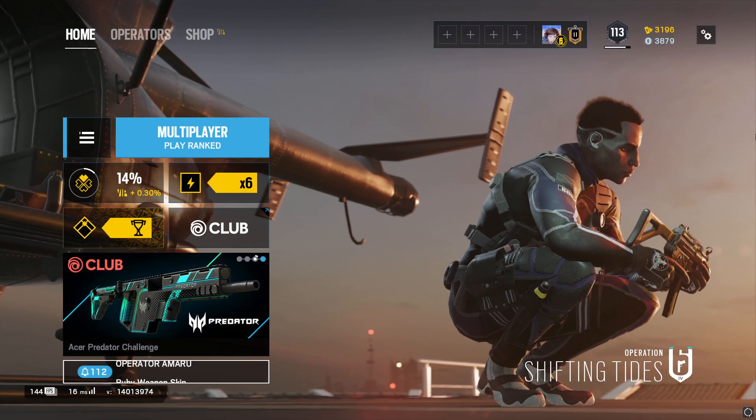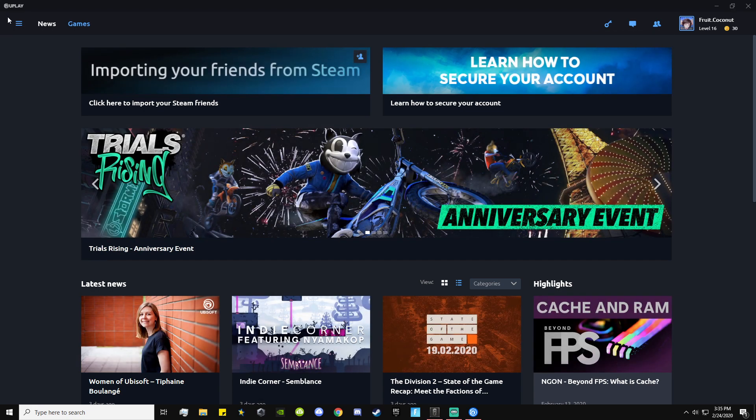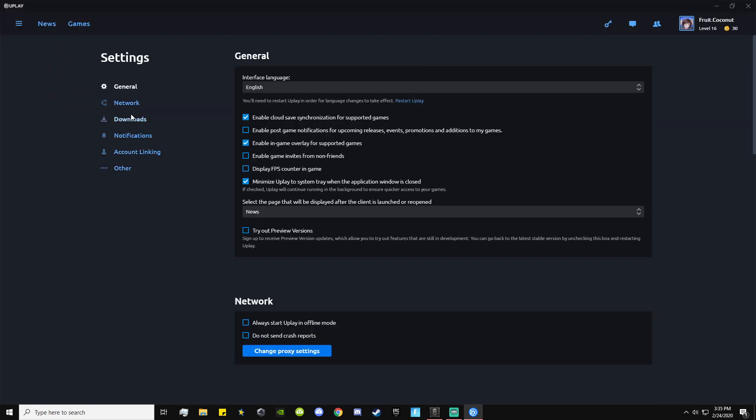The next thing you can do is disable in-game overlays. I'll go over the three most common ones. First, you have the Uplay overlay. Go into Settings, then General, and you can disable it right there. I personally have it on because I have a decent PC, but if you're lacking FPS, just turn that off.